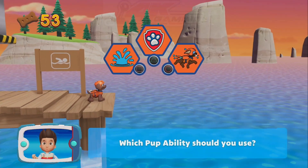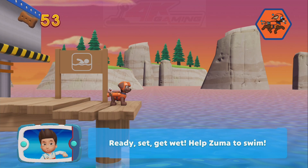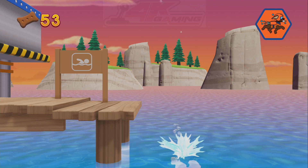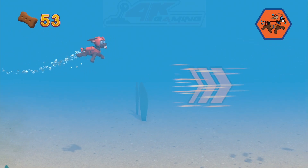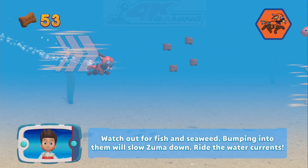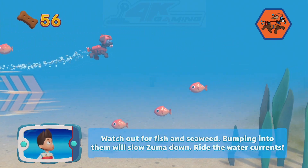Which Puppability should— Ready, set, get wet! Help Zuma to swim! Way to go! Watch out for fish and seaweed! Bumping into them will slow someone down! Ride the water!